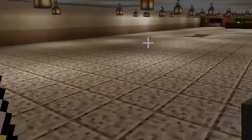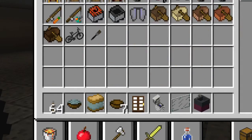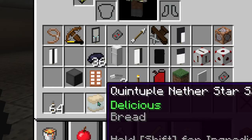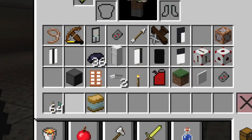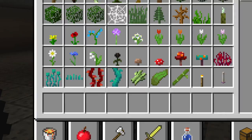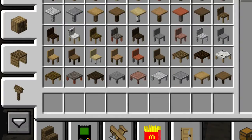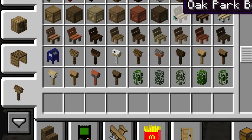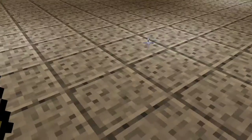Next, what we're going to do is make — always in airports they have benches where you can sit — so we're going to be creating that. We need to go to this mod called Mr. Crazy's Furniture Mod and go down to benches. We're going to put that in and we get a whole stack.